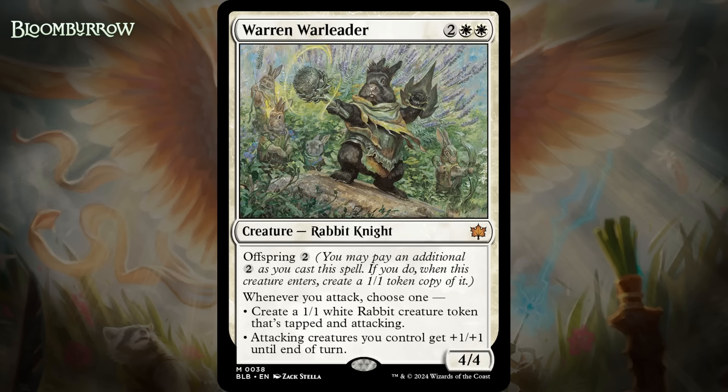Next up, it's Warren War Leader, which for two generic and two white is a 4/4 rabbit knight at mythic rare. It's got offspring for two generic, and when you attack, you choose one: create a 1/1 white rabbit creature token that's tapped and attacking, or attacking creatures you control get +1/+1 until end of turn. Notably, the trigger doesn't care what you attack with, so the turn it comes down, if you attack, you're going to get this trigger — usually before your opponent can ever do anything, and that's a huge deal. Furthermore, if you have the spare mana for the offspring, you're going to get the trigger twice. This will generate value up front with regularity, and sometimes it's just going to end games. It's a bomb — I'm giving it an A.